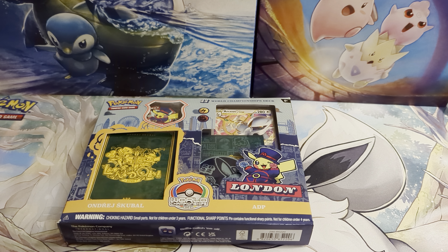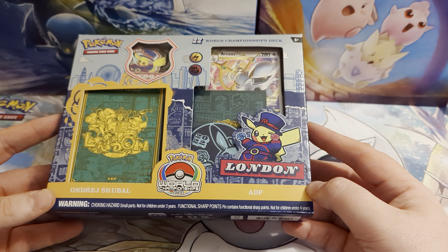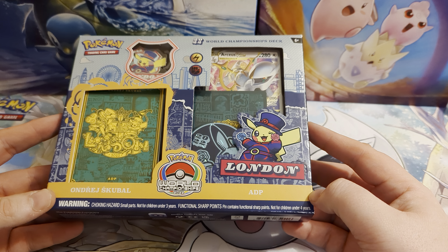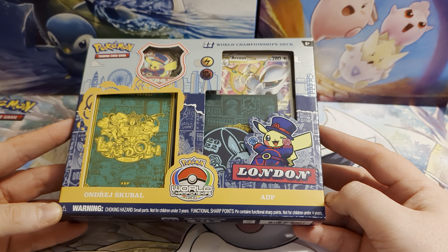Hello guys, it's Josh here from Atomic Cards, doing another Pokemon unboxing for you. Today I've got the final one of our World Championship 2022 decks. This is the ADP deck that was used by Andre Scubal at the World Championships, and it heavily features the Arceus V-Star card. This is the fourth and last of these decks. We've opened the last three on the last three days, so I'll pop links down below in the description.